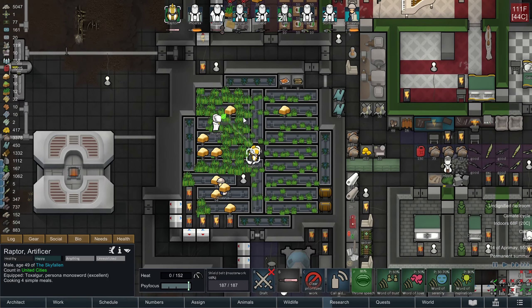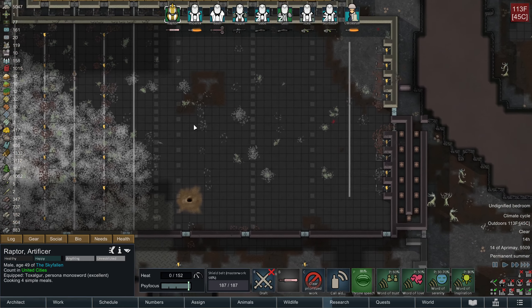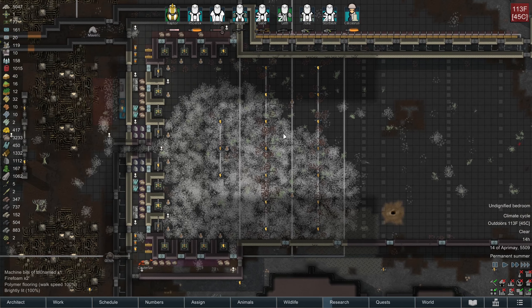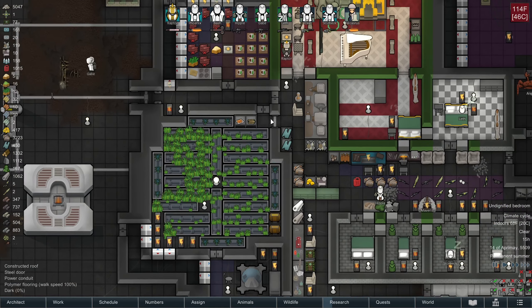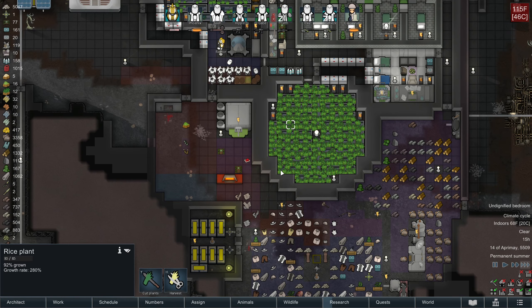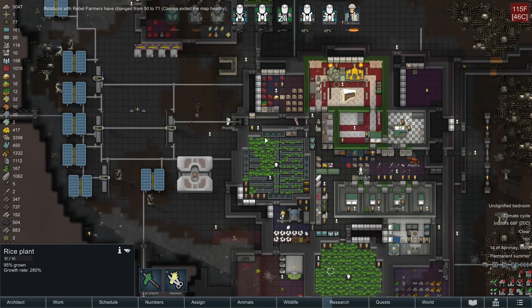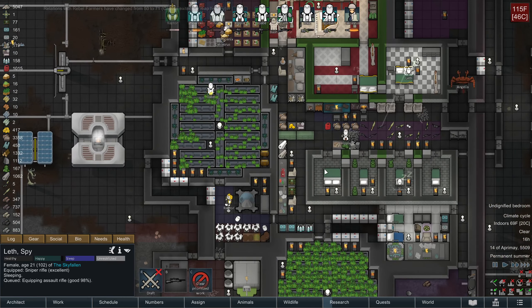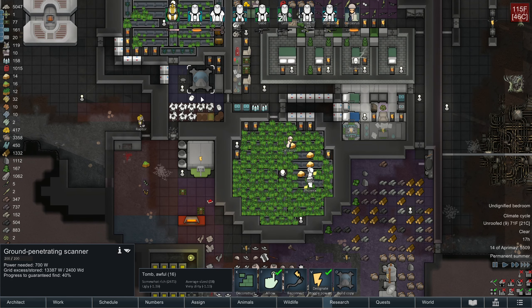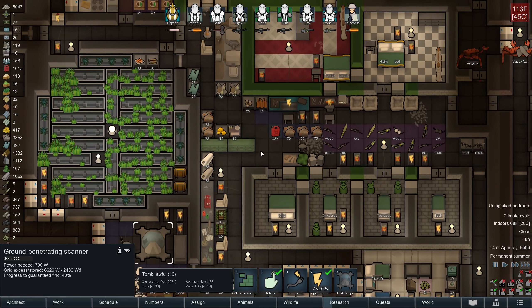Raptor, there seems to be more rice - I'll force Raptor into cooking since Bash is a constructor and he's going to help repair the turrets that got damaged. Commissa exited the map healthy, giving me a plus 21 as an ally - that's great. We're still trying to underground material find with Raptor in order to supplement even more rare ores.